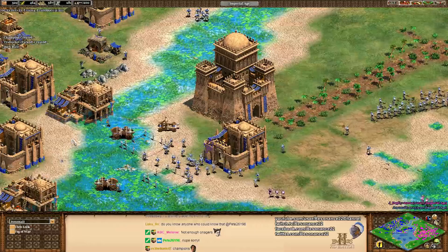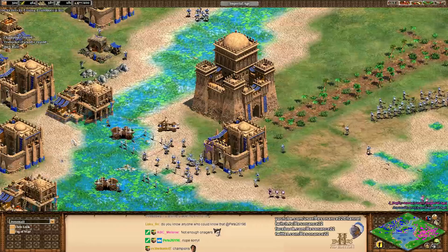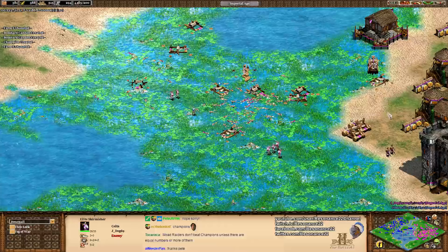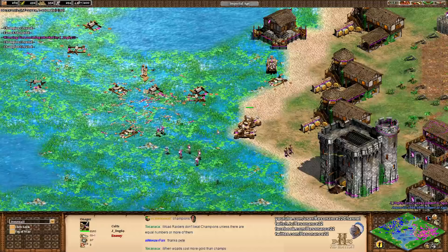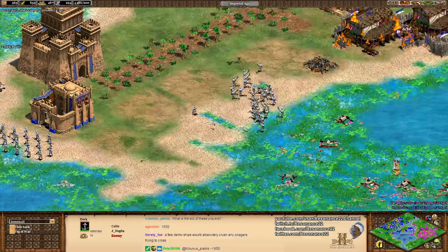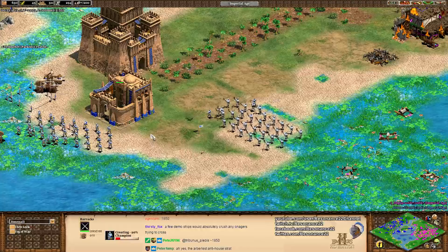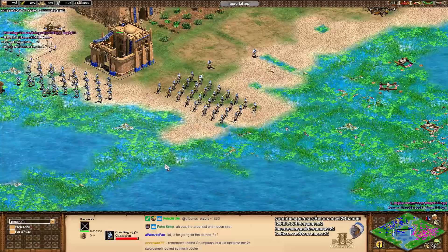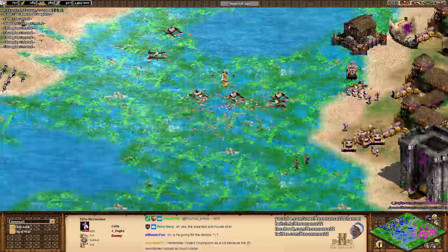Hand Cannoneers are situational here because you really have to watch out for the onagers. No Furor Celtica out either. Woad Raiders have great stats. Cannon Galleon is coming down too — this is shaping up to be a long, really good game. These guys are about 1850 to 1880 rated. Someone in chat recalls hating champions as a kid because two-handed swordsmen look so much cooler — that seems to be the common sentiment. What do you guys think? I kind of feel that. The champions look cool too though.